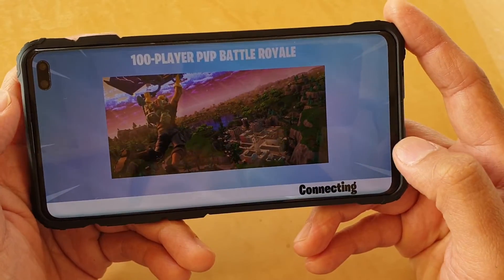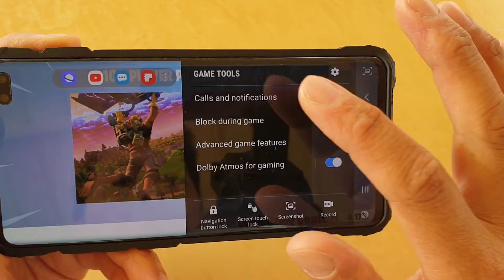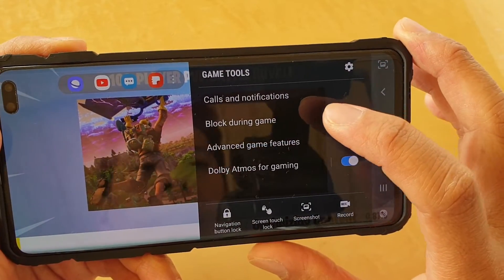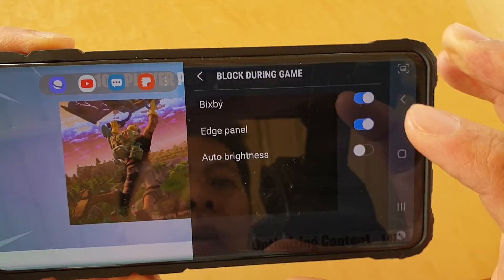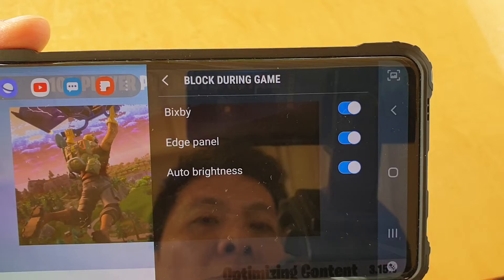Once the game has started, swipe out here and tap on the game tools icon. Once the game tools icon panel has appeared, tap on 'Block during game.' In here, tap on the auto brightness switch to enable blocking of auto brightness.